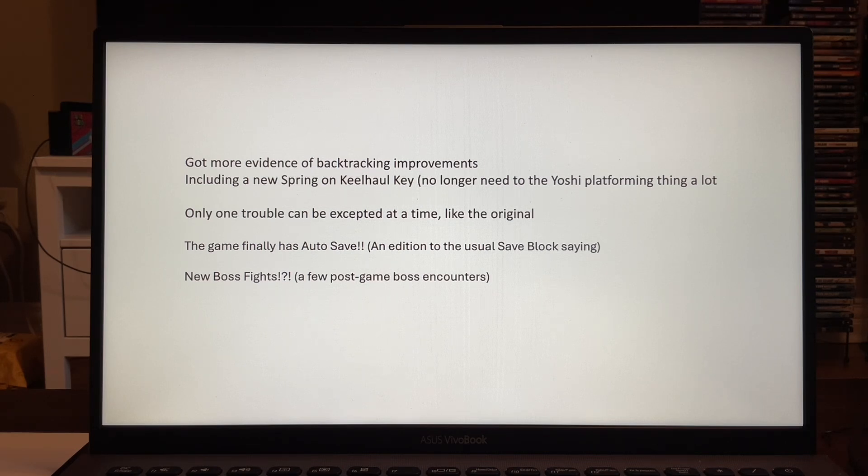We got some new ones — a whole bunch here. We got more evidence of backtracking improvements, including a new sprint on Kyuhau. It is no longer necessary to use the Yoshi platform again a lot, so that's good news. Only one trouble can be expected at a time, like the original. And this is the most hyped one I'm very happy about — thank God — the game finally has auto-save. That's what we needed, in addition to the usual save block.